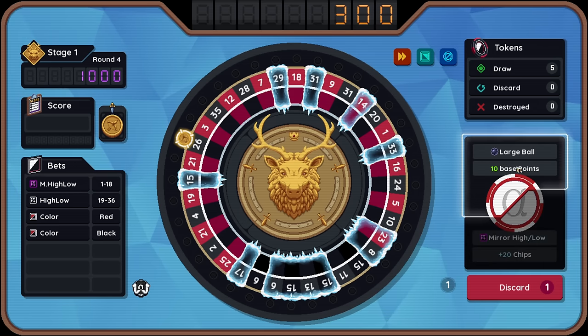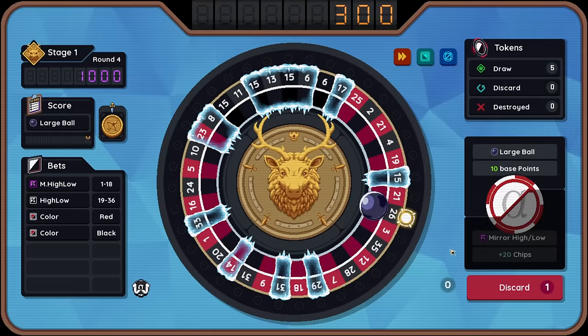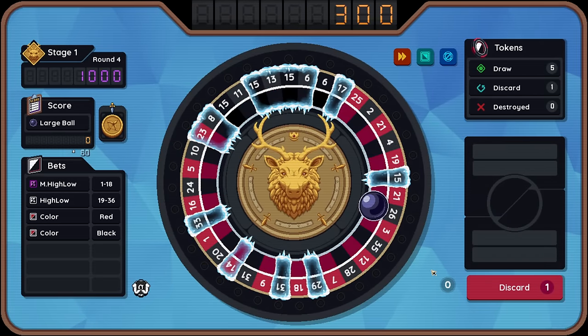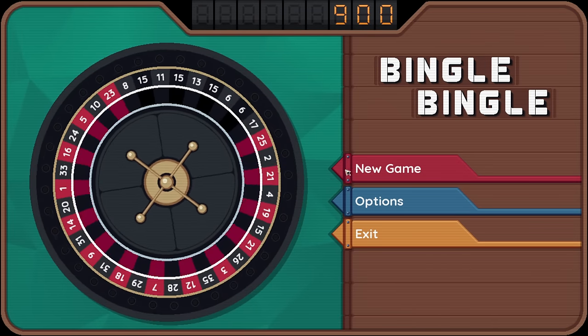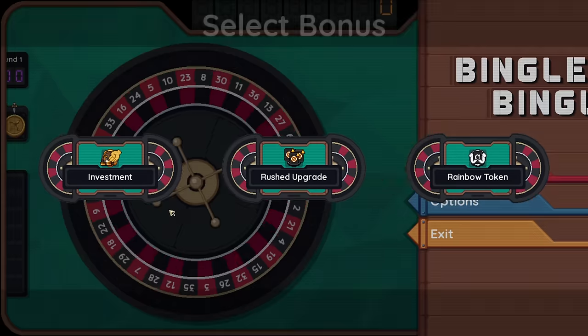We need a thousand points. This is our last ball. We have one discard, but we'll do that with a big ball. We lose. One last run for today.